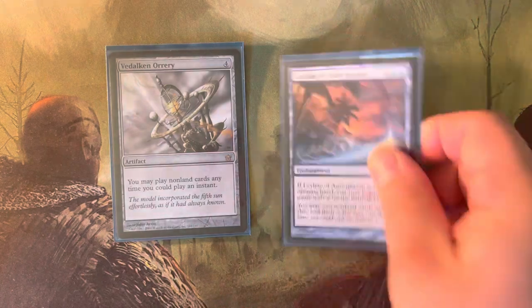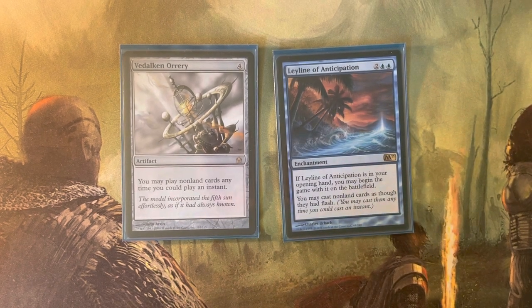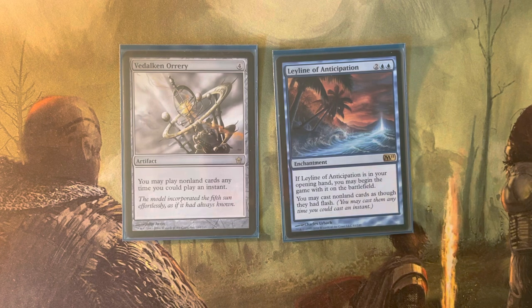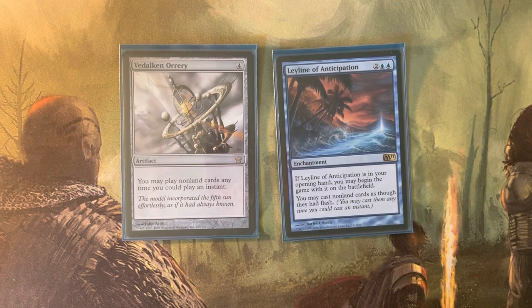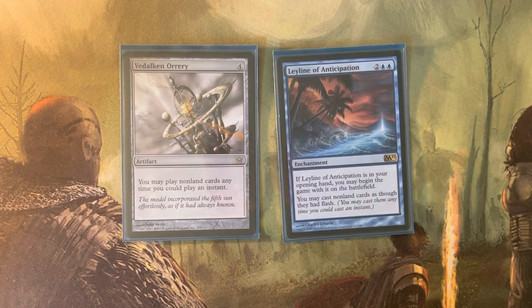The last artifact and first enchantment are Vedalken Orrery and Leyline of Anticipation. Because Vial Smasher says the first card you cast each turn, instant speed is very important. There's only a limited number of instant-speed cards I'd like, but these turn all my remaining cards into instant speed. It also means I can cast my commanders at the end of turn — since Vial Smasher remembers if she was cast that turn, if you cast a spell after her you have to wait a full rotation. This can feel like an eternity when you just want to cast that nine-mana spell to end the last person's life. It really helps to cast at instant speed to get around counterspells and sorcery-speed removal or board wipes. When I'm trying to cast eight or nine mana spells, that really helps to cast at the most opportune time.